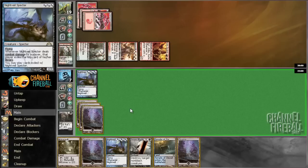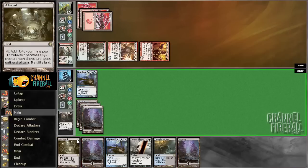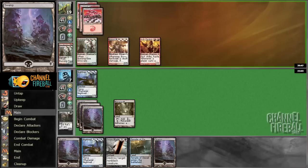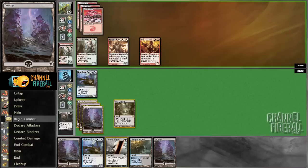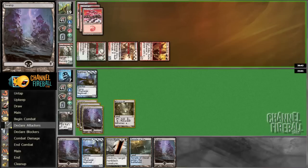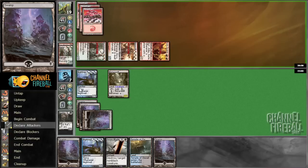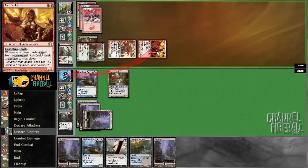Definitely gonna Doomblade Reckoner. I think I'll play Mutal Vault and go, so that Mutal Vault can block Burning Tree and Night Vale can block Ash Zealot. Then I could maybe win against Fanatic or something. Alright, I like that. Activate.